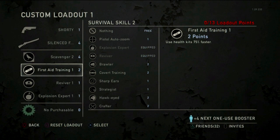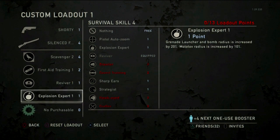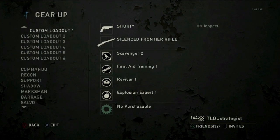First Aid Training 1 — we both absolutely love this perk, we use it all the time. Reviver 1 — always be a good teammate, and Alex Trev is always a good teammate, so Reviver 1. Last is Explosion Expert 1, just to make your throwables a little more effective.